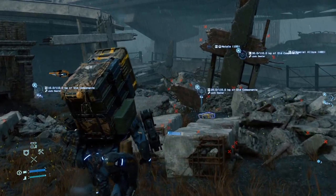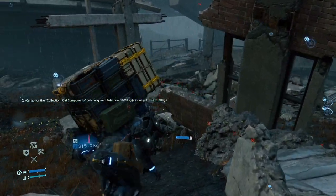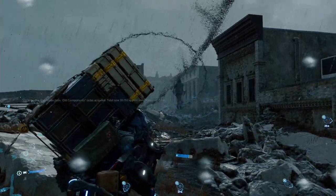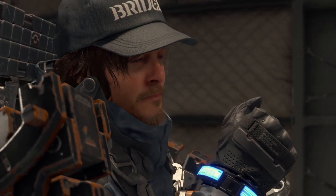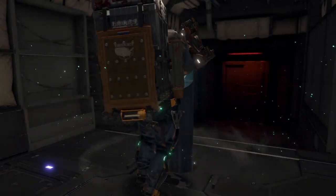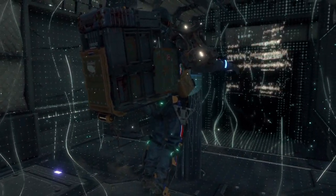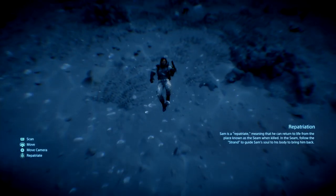The Death Stranding destroyed global communications, essentially isolating cities across America. It caused the Timefall phenomena as well as the appearance of BTs, but it also provided the technology to reconnect the cities through the chiral network. Our character Sam suffers from a condition which puts him in a unique position to reconnect those cities. He is able to sense BTs, which are actually invisible to the naked eye. And he is a repatriate, which basically means he's able to return from the seam after he dies — the seam being where you go before your soul transitions into the beach, kind of like a purgatory.